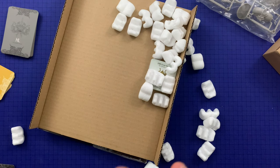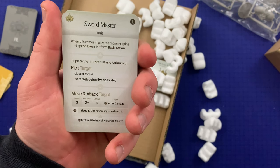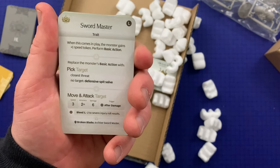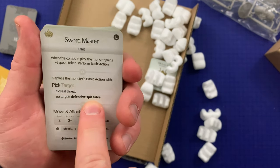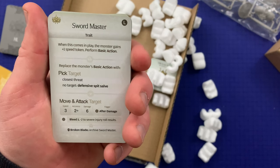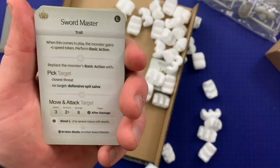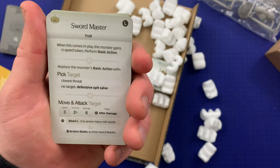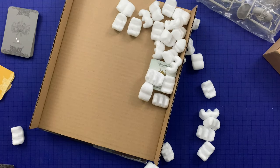Let's look at one legendary AI card — 'Sword Master,' a trait. When this comes into play, the monster gains +1 speed token. Perform basic action: replace the monster's basic action with pick target — closest threat; no target: defensive spit. Flow: move and attack target — three speed, two plus accuracy, six damage. After damage: bleed, -1 to -2 severe injury rule results. Then Broken Blade — archive Sword Master.